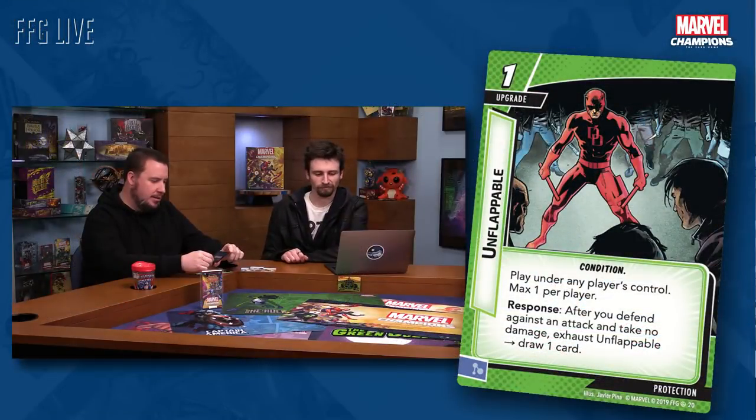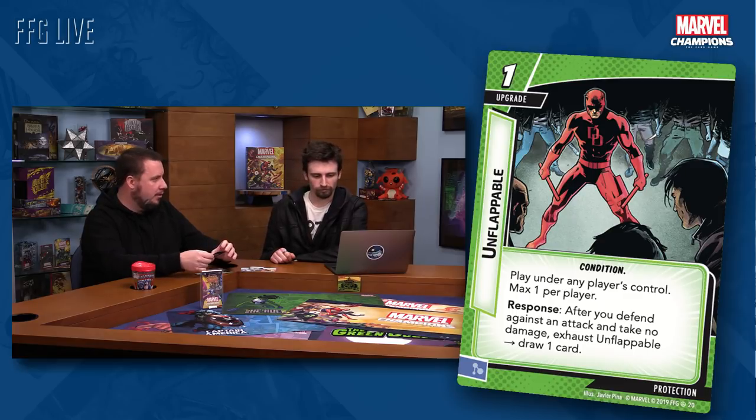Let's share some protection cards. Unflappable is a one cost upgrade — a condition. Play under any player's control, max one per player. Anytime you hear max one per player, it's going to be pretty good. Response: after you defend an attack and take no damage, exhaust Unflappable and draw one card. Card advantage in a card game is very good. When you're playing protection you'll usually want to be defending anyway, so this card rewards you for what you're already trying to do.